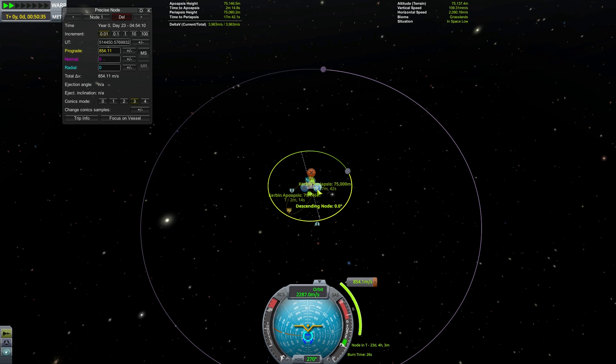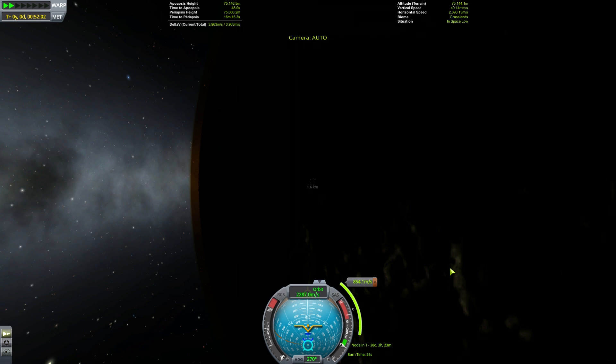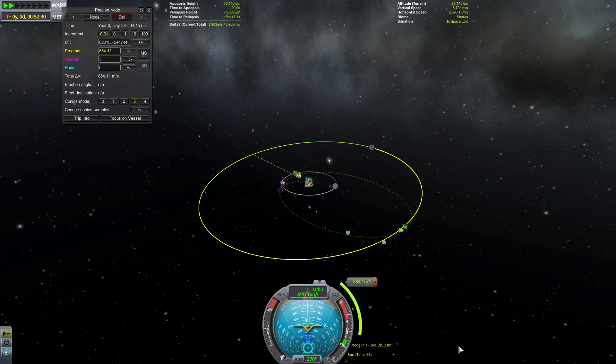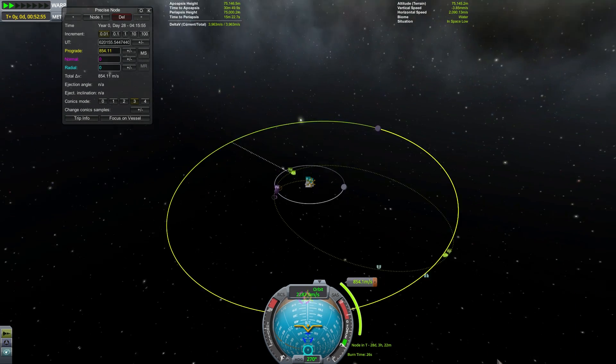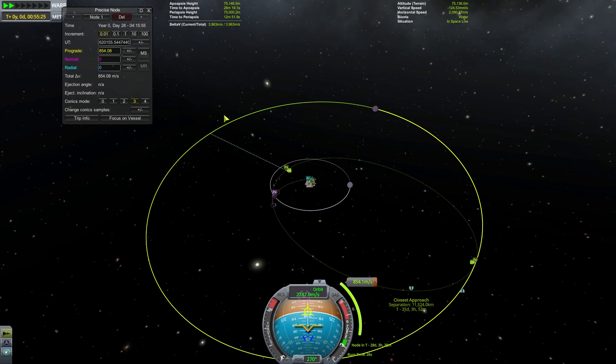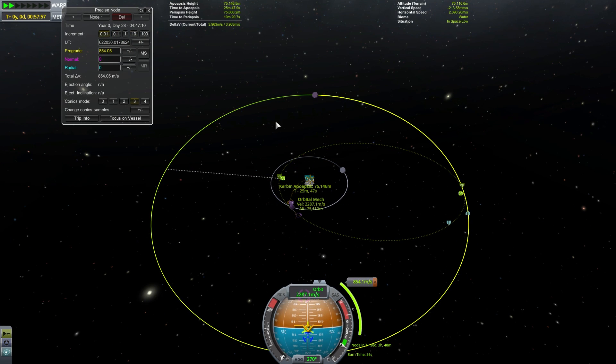In this example Minmus is going to be ahead of us when we reach the intersection, so what we need to do is move the argument of our projected apoapsis forward in the positive direction. We're going to repeat our method again: move our maneuver node forward a little bit in time, then wait orbits of Kerbin for the Mun to be in the right place, and keep repeating until Minmus is exactly at our intersection when we get there. If you have the reverse case where Minmus is going to be behind you, you need to move your maneuver node further back in time and then go back orbits of Kerbin for the Mun to be in the right place.